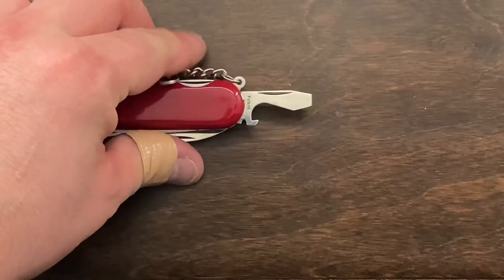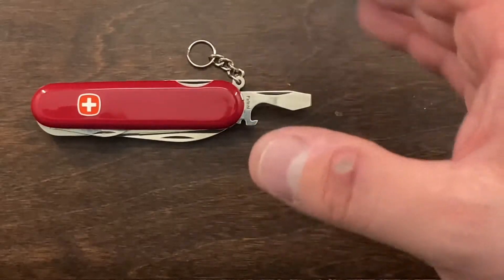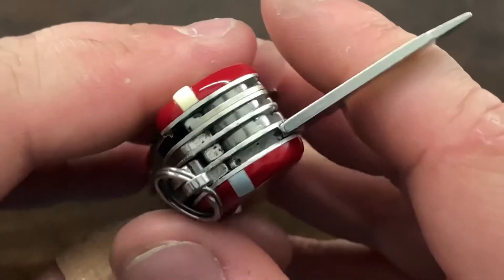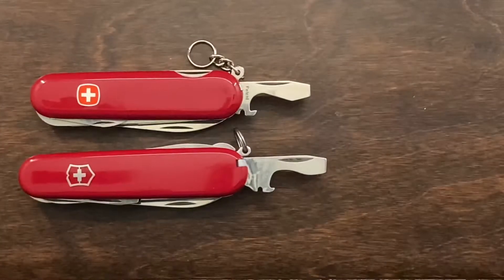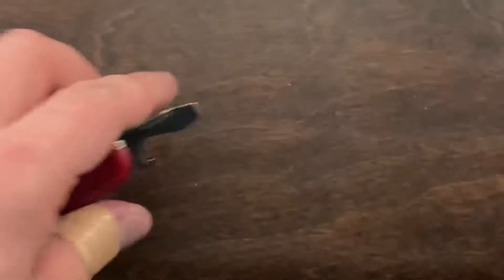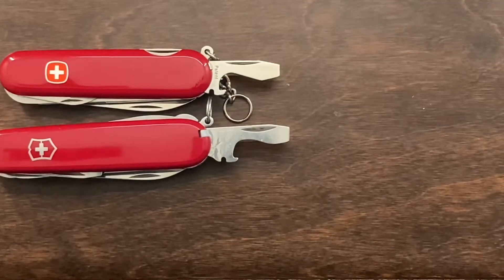Now the cap lifter — this is very interesting. The Wenger has a mechanism where if you press against it, it locks into place and compresses into the handle slightly, so it's not going to close on you. Victorinox has gone the slip joint route and added a slight divot to aid in locking it into place. Victorinox gives you a bigger cap lifter. Measuring the width: we've got 8.2mm on the Wenger and 8.5mm on the Victorinox, so there's a little more height on the Wenger but definitely more length on the Victorinox model.